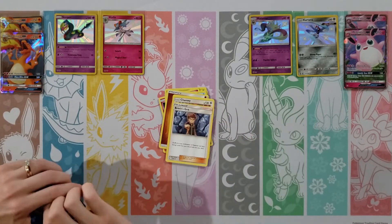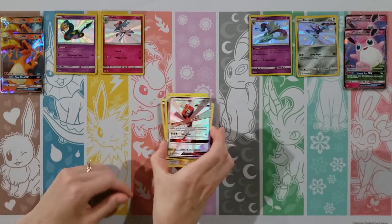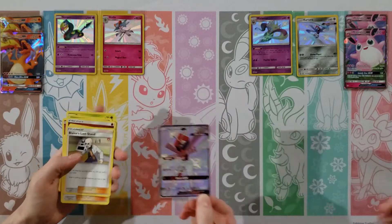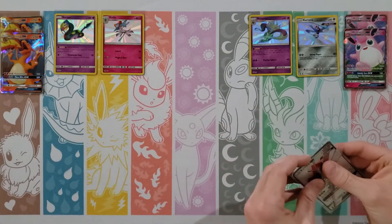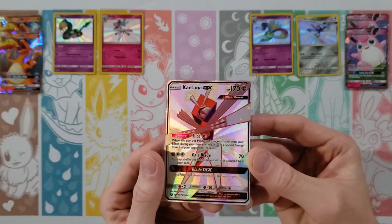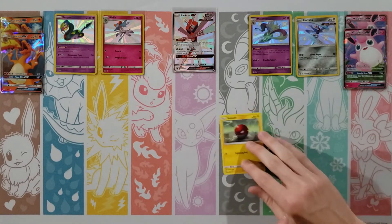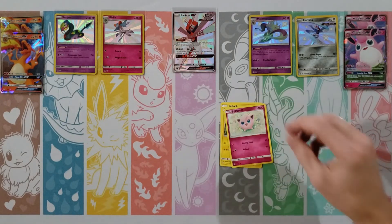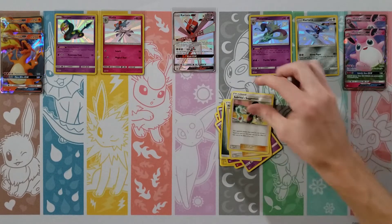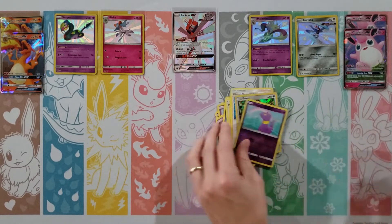Mew pack, what can you give us? Pikachu, Clefairy, Jigglypuff, Caterpie, Paras, Fire Energy, Charmeleon, Misty's Determination, Scyther — Erica's Hospitality is the rare — and then an Eevee Reverse. You don't need that sleeve. Not much to summarize if our opening were to end here, but we've still got plenty to go. Wow, we've got a lot of packs left. Probably about 30 packs apiece.